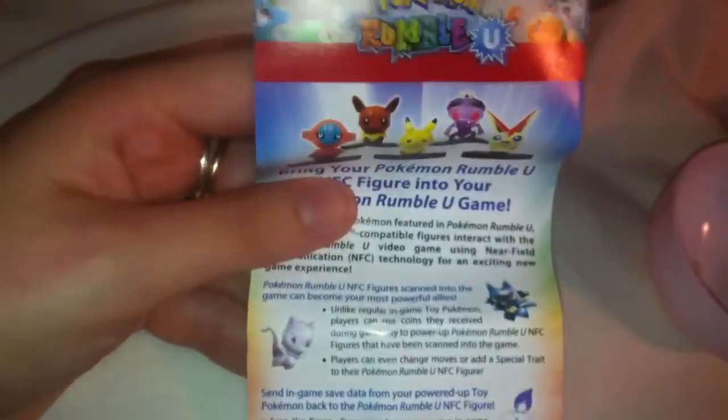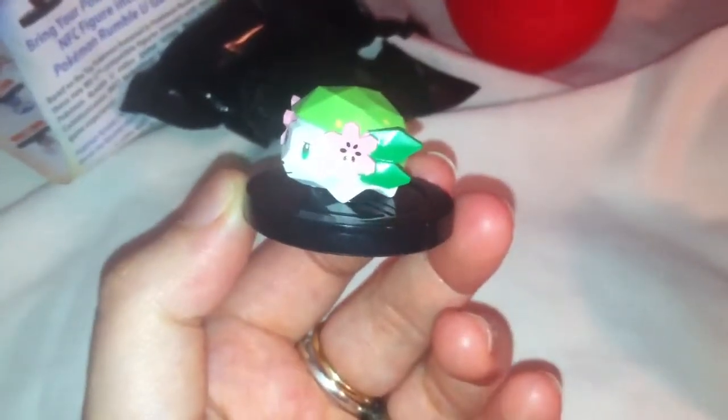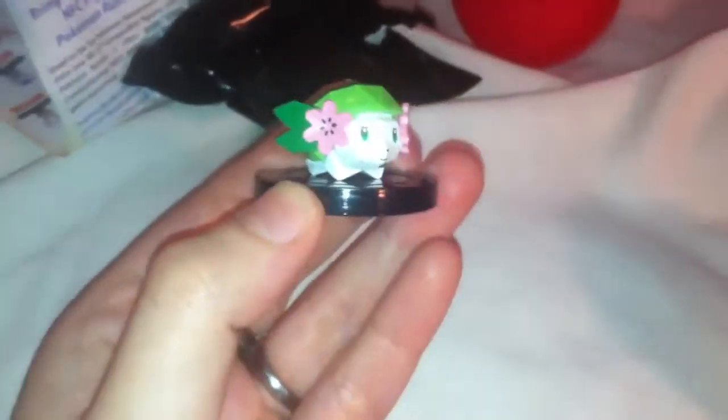I guess it's only for the Wii U since it says Rumble U, which I guess is okay. Alright you guys, not a bad pull. I've got Shemin, the first evolution, and yeah, that's actually not bad. I like the way they are — like little squares, looks like a box. That's pretty cool. So you stick it on the system like that and it — these make really good figure collector's item thingamajigs.